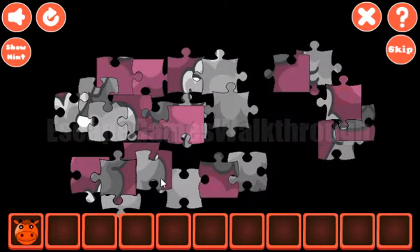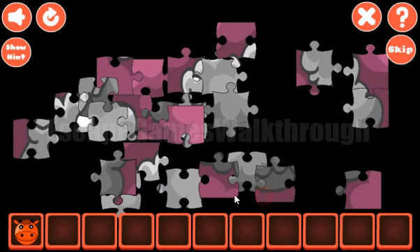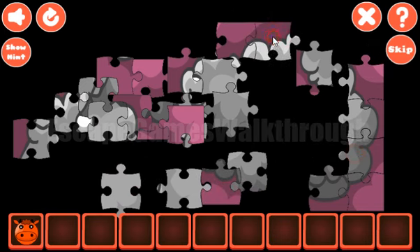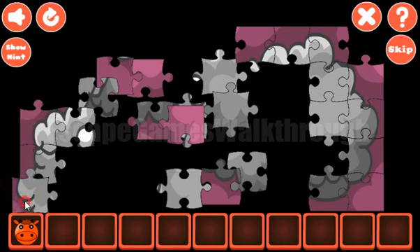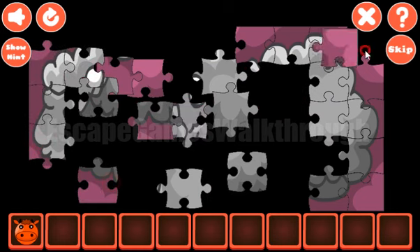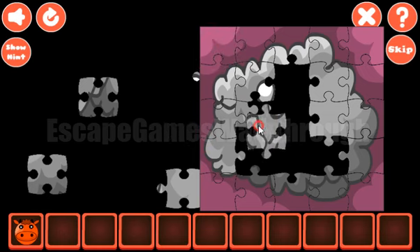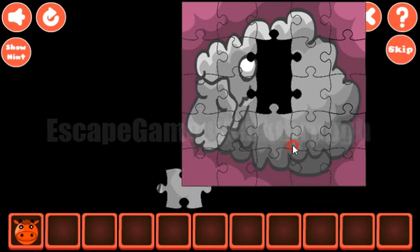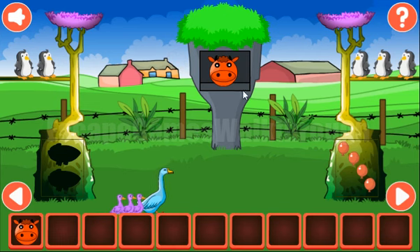The next puzzle is the common jigsaw puzzle. This piece is from here, and this piece is from that place. The last piece is somewhere here. So we've got the second cow.